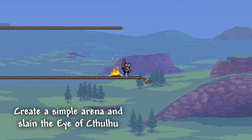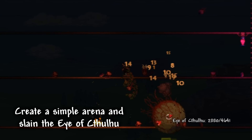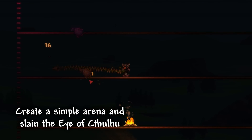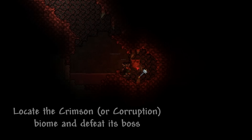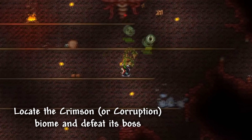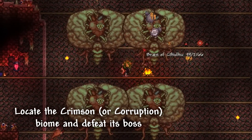Now we can create a simple arena and defeat the Eye of Cthulhu. Now we head straight to the world's evil biome — crimson or corruption — and defeat its boss.